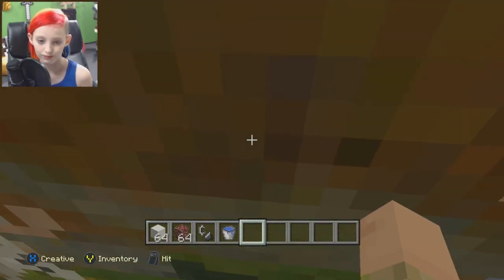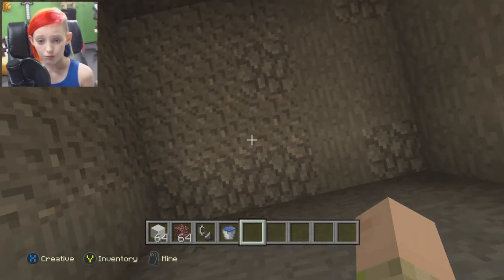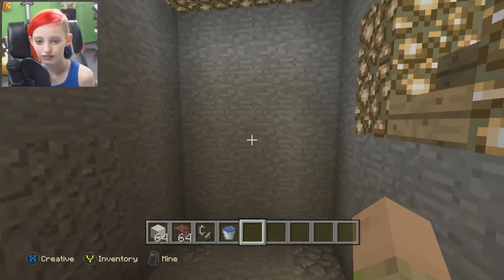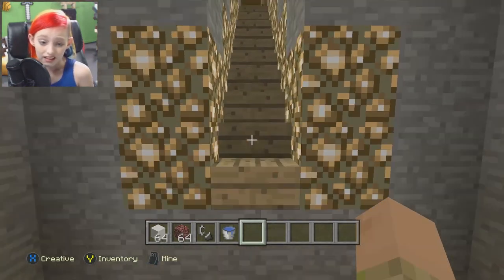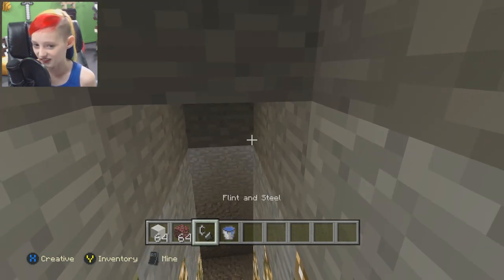So how in the world do you actually build a hot tub in Minecraft? Alright, well, what you want to do for this is you want to dig three blocks down and however wide you want it to be. Okay. Then you're going to have to get water — I know you love water.